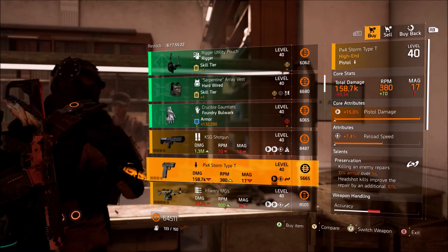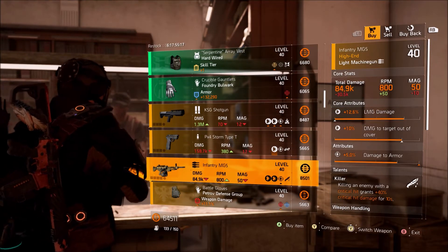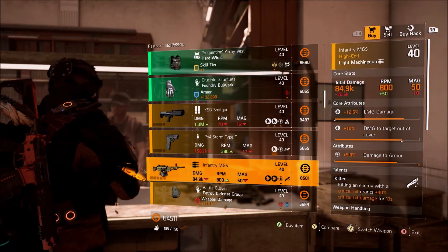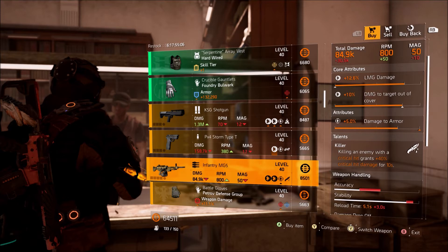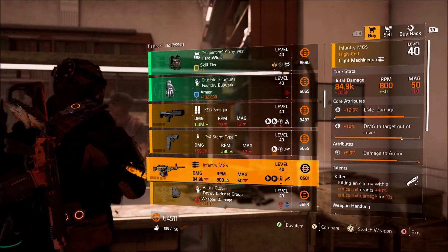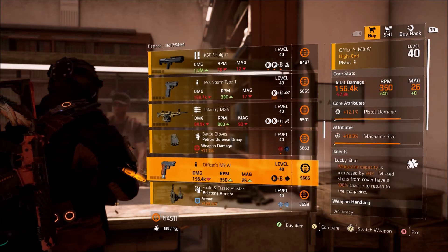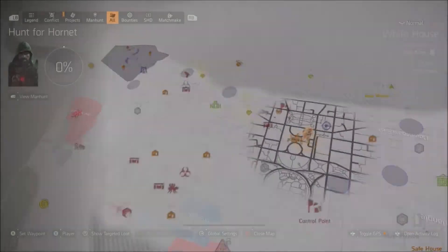They are selling max pistol damage if you guys need that for a pistol build. And they are selling a pretty decent MG5. The rolls on this aren't 100% god roll, but you already have damage to armor and damage to health off cover on there, because damage to health off cover is on LMGs of course. So if you're trying to find a pretty decent MG5, I would recommend picking this up because you can optimize it out pretty easily. These are almost max, so I feel like you guys could use this. That's really going to be about it for the clan vendor.